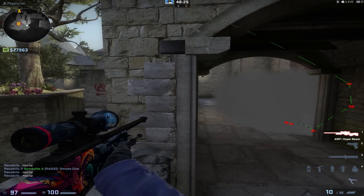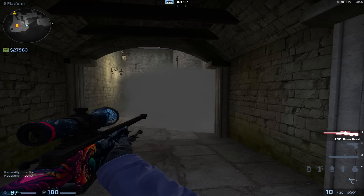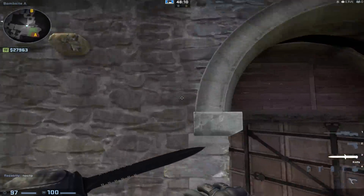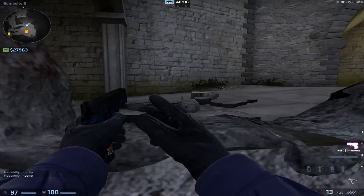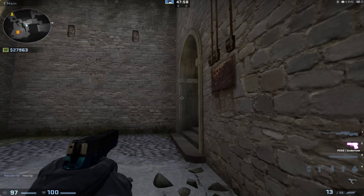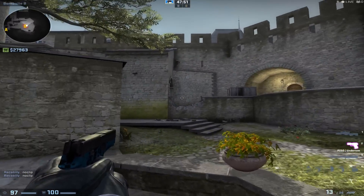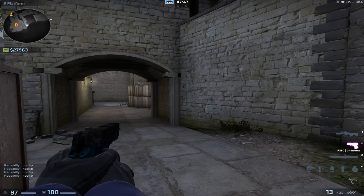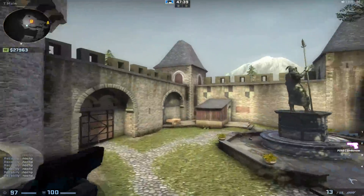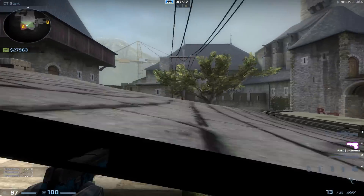Not quite there, but you get the idea. If you guys practice this a lot, it could be a very useful smoke — even potential to be something that could be used in professional matches. I haven't really seen much in the way of trying to smoke that off before the terrorists get there, so that the CTs can kind of take B main. Imagine how much control the counter-terrorists would have if they could hold B main from right here instead of out here, where you're just watching them come to the sidelines. You would have so much more control. If you guys like this video please leave a like, share it if you want, subscribe if you haven't already, and I'll see you in the next video. Thanks for watching guys, bye.